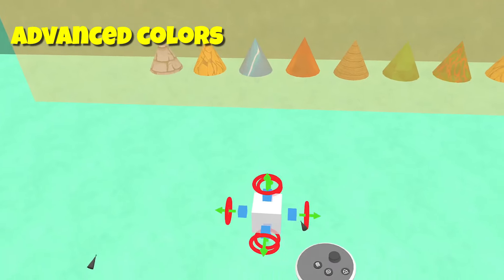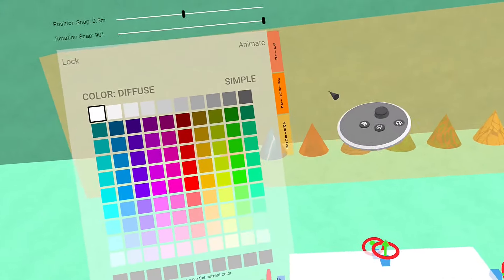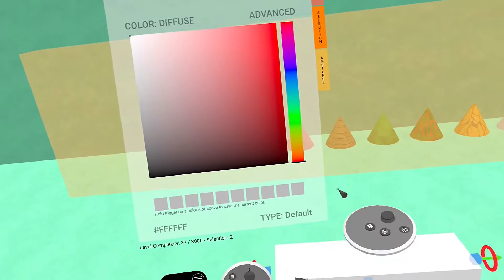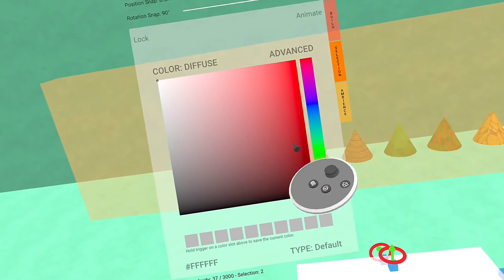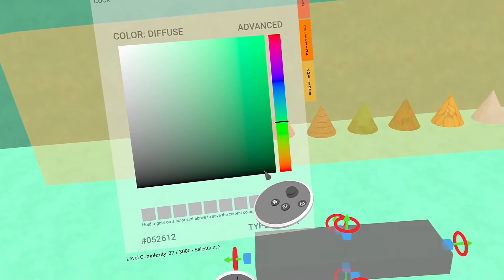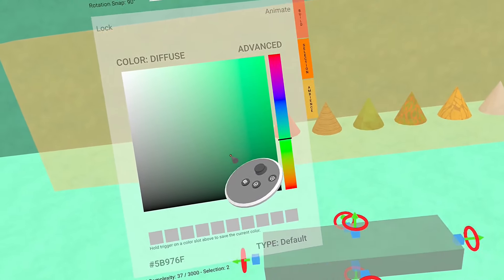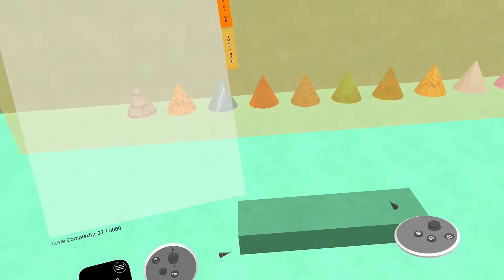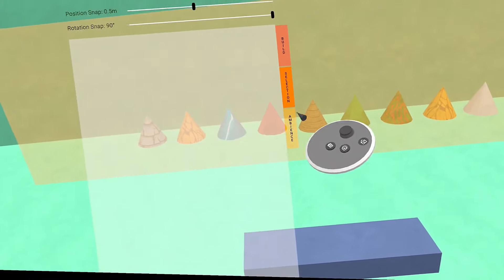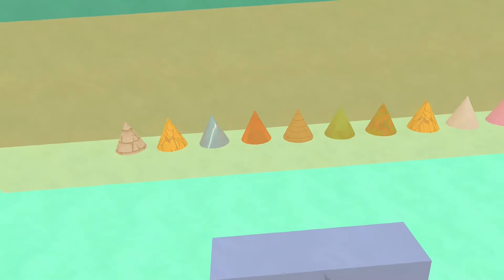There's another nifty thing now available to everybody, and it has to do with color. I've got a block and we're going to go to selection. You notice right there it says simple — if you hit it, you go to advanced now. And you can actually pick any color you want just by doing it this way. Say you want a green and then a really dark green, you just drop it down there. You can change it with this advanced color picker, which is super nifty. The amount of colors are limitless at this point.